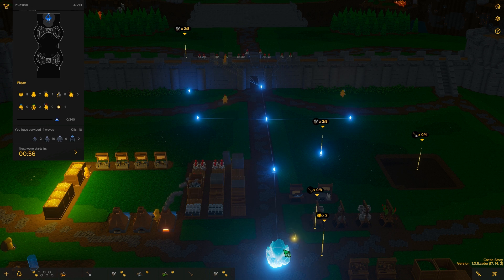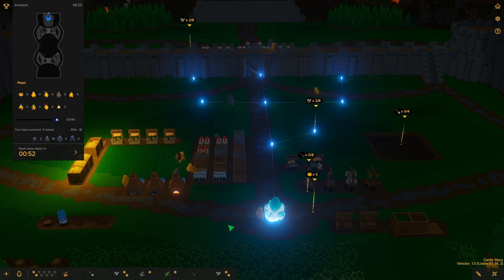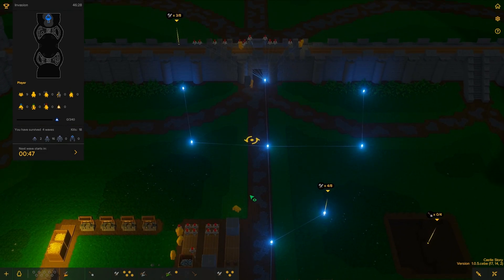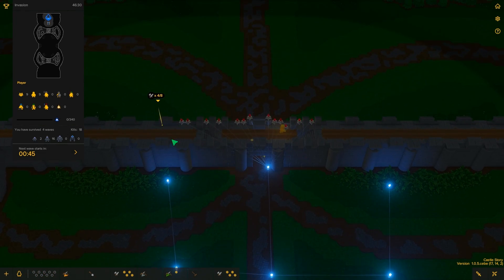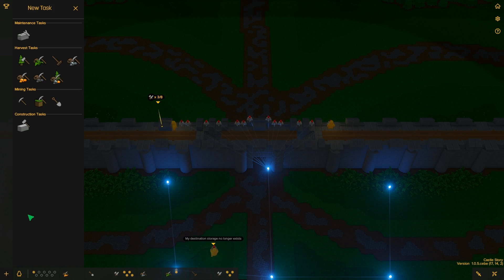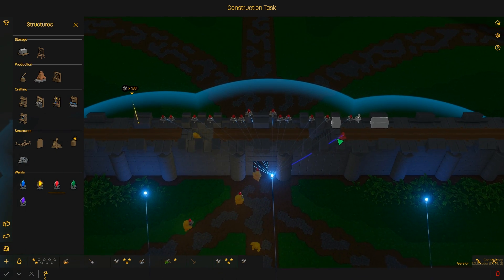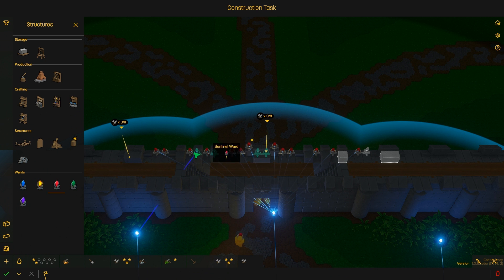Hey, we can get another dude. Welcome — Kedar? Catter? Yeah, I think it's Catter. Alright, we need more sentinels as well. Build me more sentinels. All the sentinel wards. I also want one up here, one up here, and one up here when you're done.